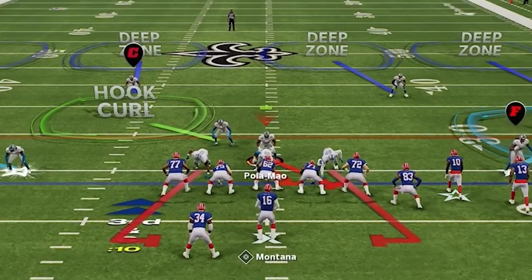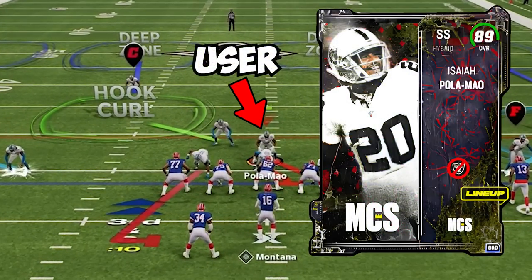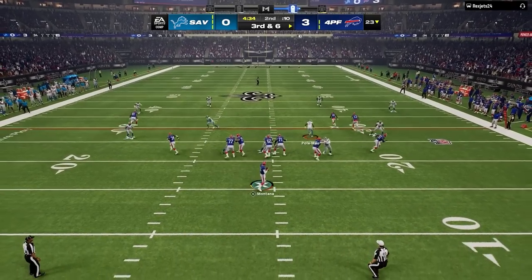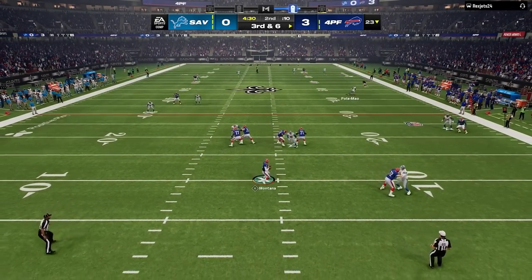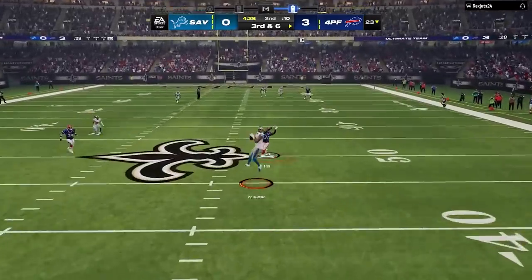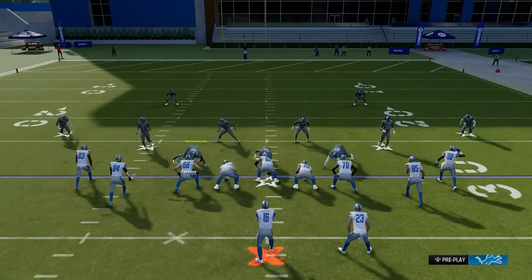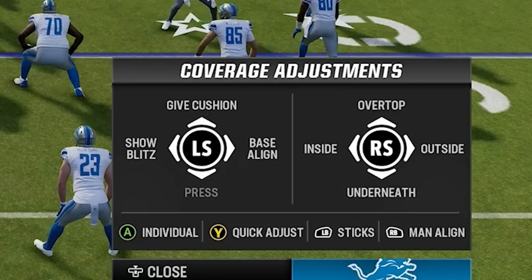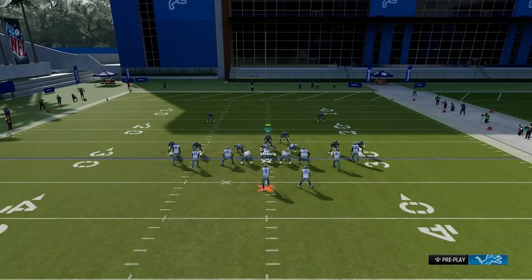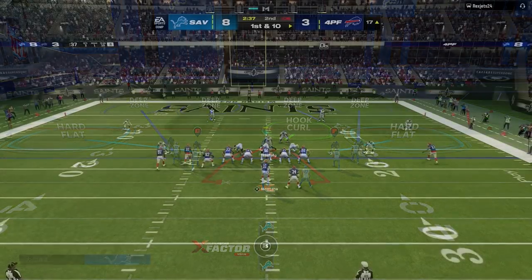To take this to the next level, user a middle linebacker and preferably substitute a safety into that middle linebacker spot. A lot of people will tell you linebackers play the run better than safeties, and while maybe they do a little bit, the advantage safeties give you in coverage is huge. I would also shade coverage underneath by pressing right trigger, triangle, and then down on the right stick, then blitz my user and stand near the line of scrimmage, which will help the defensive line get better shedding.